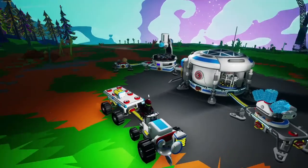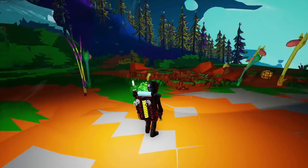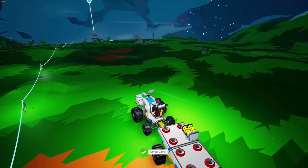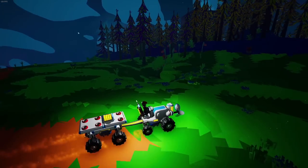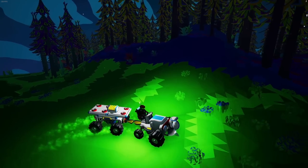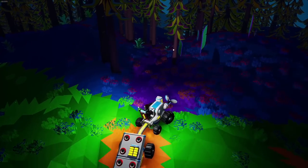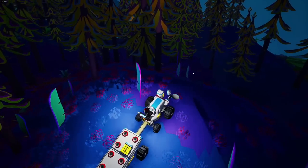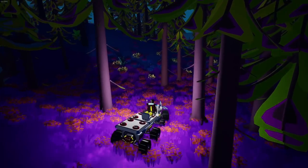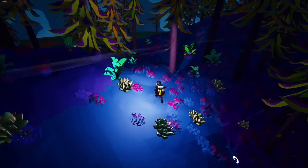Starting with ammonium — I actually have a deposit right here, but this isn't the prime example since it's a weird little spawn. I want to show you where you're actually going to look for it. You want to look in this kind of biome — the purpley, bluish hills with the trees. This is where ammonium is typically found. I threw a beacon up here because I already found it.